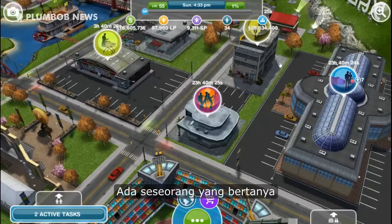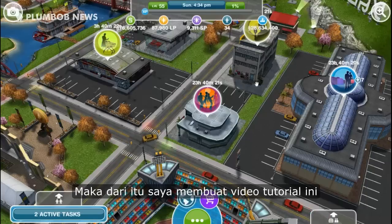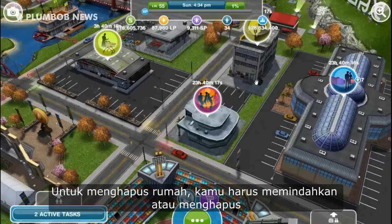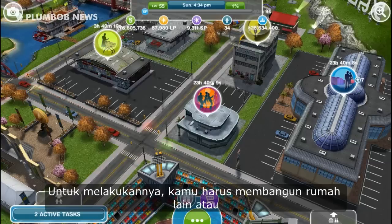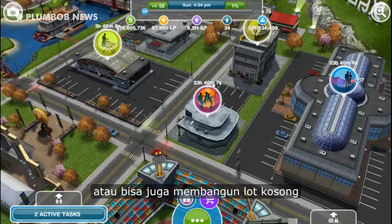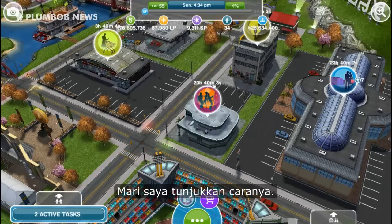Hello fellows, a YouTuber asked me how to demolish houses in The Sims FreePlay, so I made this tutorial video. To demolish a house, you have to first move out the household or delete all sims who live in the house you want to delete. To move out, you need to build another house or an empty lot first that the sim can move into. Let me show you.